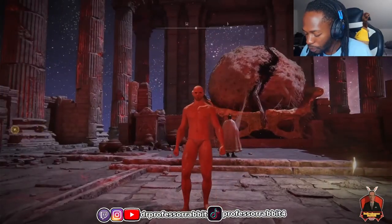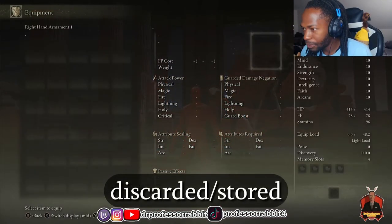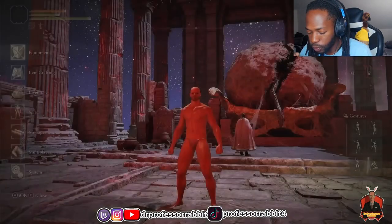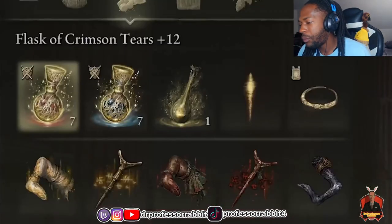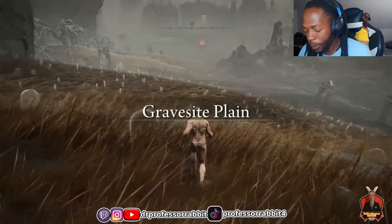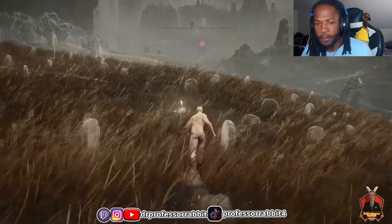I reached the entrance to the DLC with a level one character and then discarded everything from my inventory — weapons, armor, talismans, consumables, upgrade materials, all gone. The only exceptions were my HP flask, FP flask, Torrent whistle, and Flask of Wondrous Physic since I can't get rid of those. The rules are pretty simple: how far can I make it by only using things I find in the DLC?